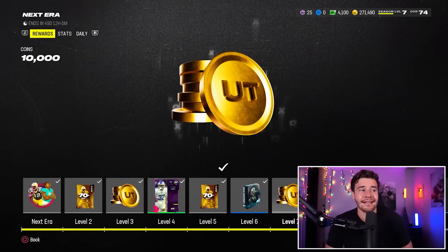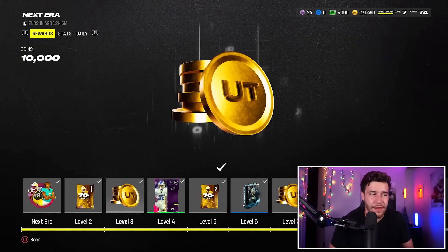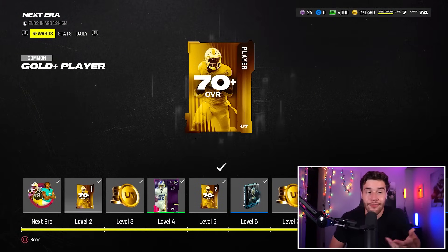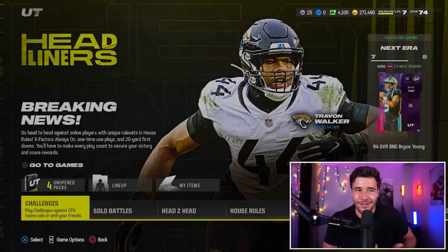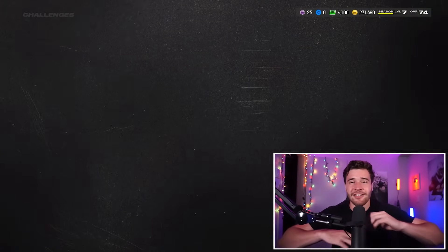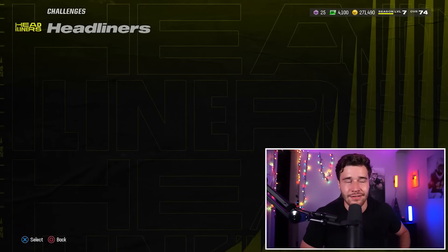All you're going to have to do is go through, play some solo challenges, get progress on your daily missions to get to like level three where you pick up the 10,000 coins, or get to level two where you get a gold card you can sell off. There's not really an alternative to this — just play your solos for 10 to 20 minutes and you will easily be over 10,000 or 20,000 coins.